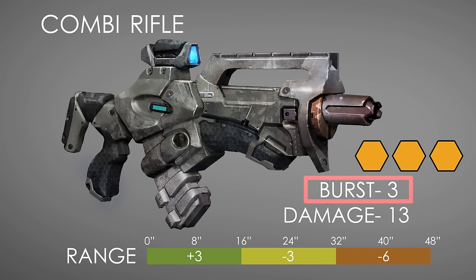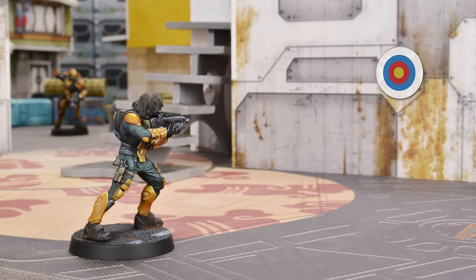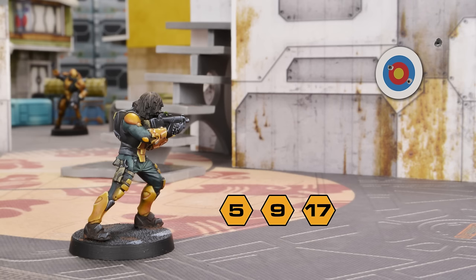Since each die is a potential hit, higher burst weapons greatly increase your odds of survival. Here's a Zhang Shi, a proud Yu Jing soldier. The Zhang Shi has Ballistic Skill 11 and a rifle with a burst of 3. To hit his target, he rolls 3 dice — each result of 11 or lower hits true. This time, the results are 5, 9, and 17. Every result below 11 is a hit, but the 17 is above the Zhang Shi's BS and misses.